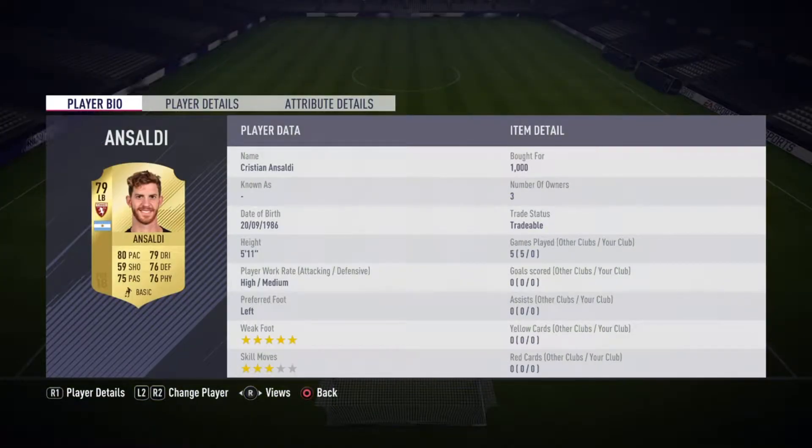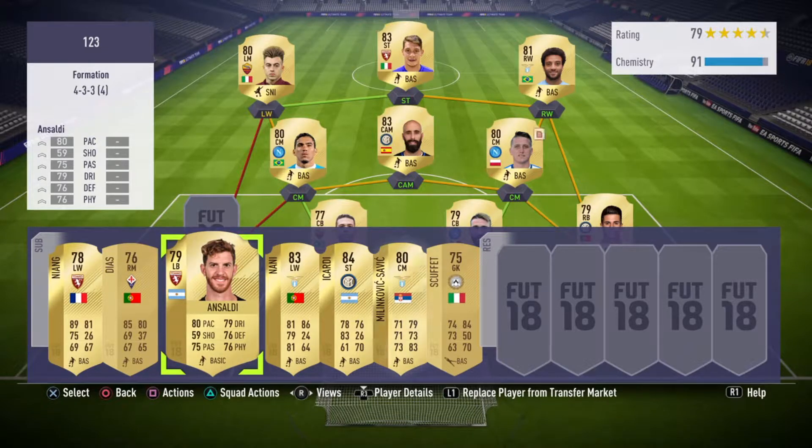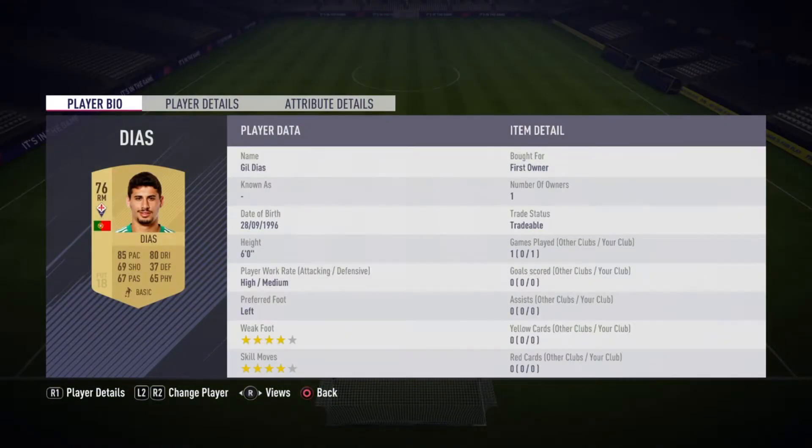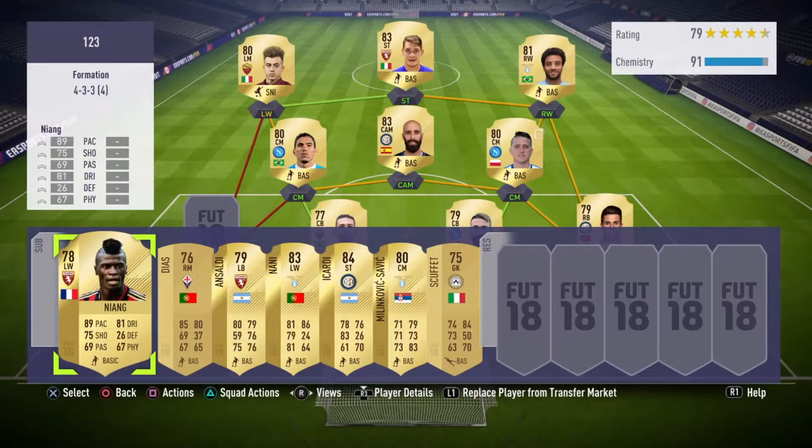I got him for 1000. You can see he has 80 pace and 79 dribbling — dribbling and pace are usually what I look for in fullbacks. Pace isn't such a huge factor as it was in previous FIFA, so 80 pace is pretty good. For the next player, I got him for 1300 — he has 89 pace, 81 dribbling, 75 shooting. He's 6 foot so he's pretty strong. Physicality is 67. He has 4-star weak foot and 4-star skills — pretty good dribbling and pace, he'll do well in the field.